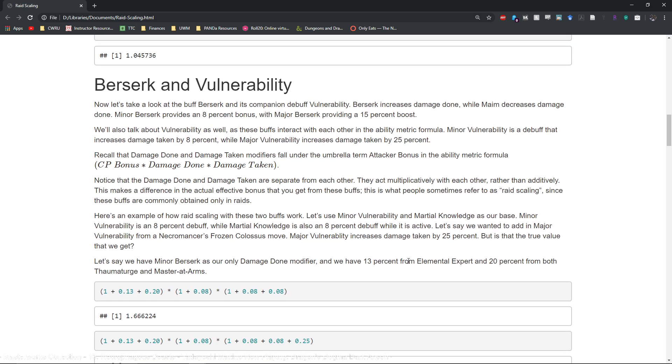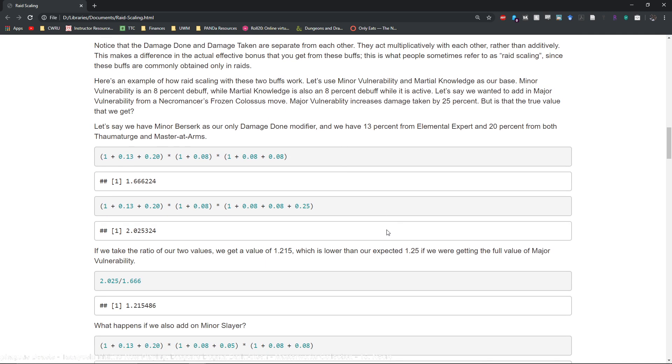Now let's take a look at berserk and vulnerability — a very common buff and debuff you'll find in raid groups. Damage done and damage taken both fall under the umbrella term 'attacker bonus' in the ability metric formula. You'll note that damage done and damage taken are considered two separate multiplicative modifiers — you can't simply add minor berserk and minor vulnerability together. This is a common mistake I see with beginner players: they believe minor berserk and minor vulnerability combined give an additional 8% damage done, when in fact they are multiplicative with each other, so you actually get a little bit more out of it.